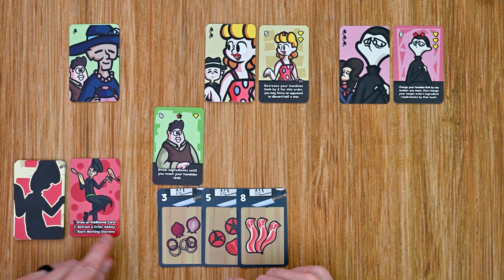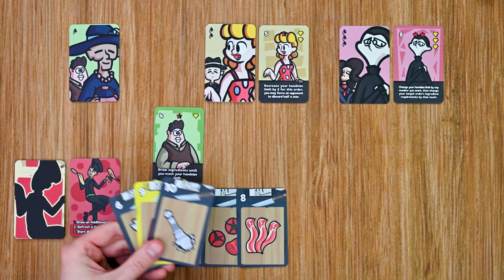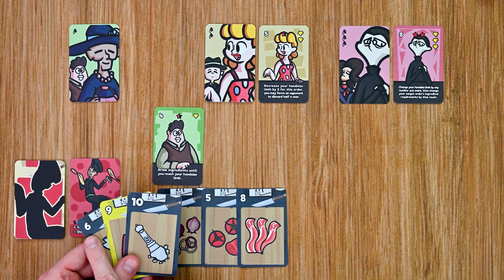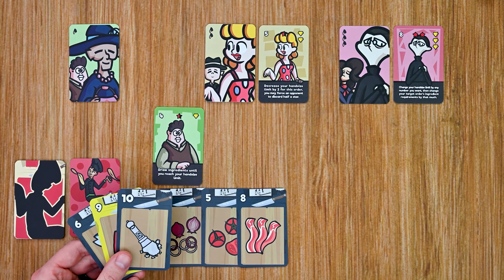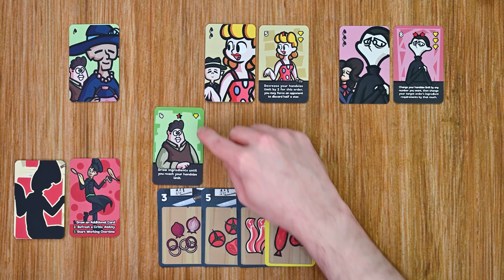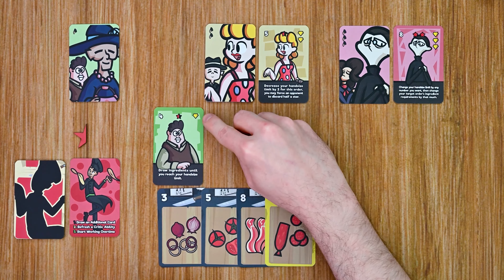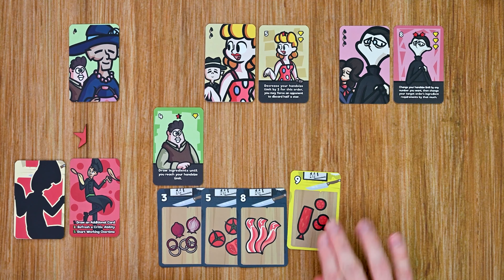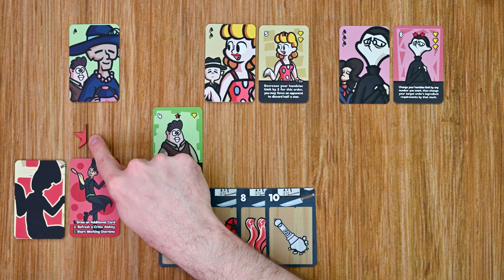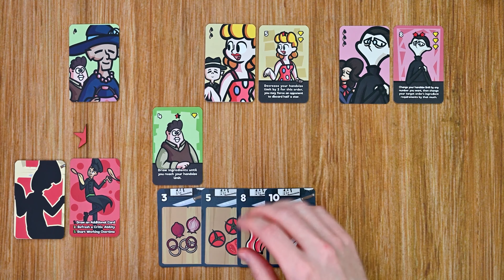I'm not going to use the chef's ability yet — I'll simply redraw my starting hand size, getting three more cards. Now I can only play one card that is higher than the highest card I've already played, so I could not play the six. I must play the nine or ten. This critic requires a luxury item, so I'll play the nine, which completes that critic. I gain a half star — four and a half stars to go — and I gain the critic because I met both requirements.